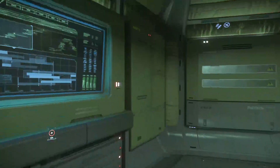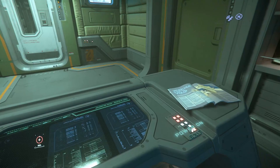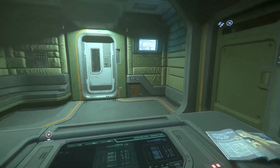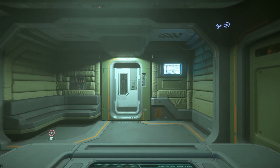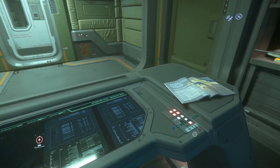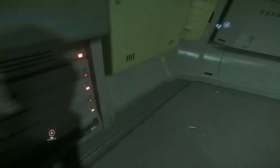Here we have the captain's quarters. Fair warning - if you sit in this chair, do not press that power button. It will not blow up the ship, but it will turn power off through the entire ship. I found that out last night - I paid for it. Just don't sit in that seat at all.